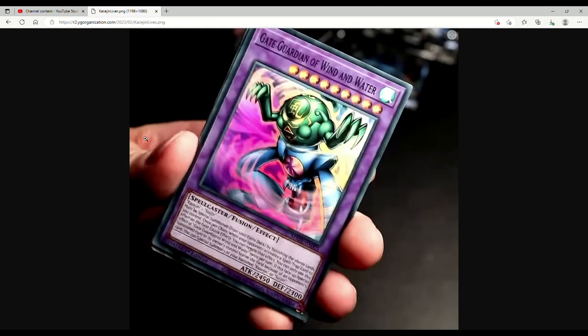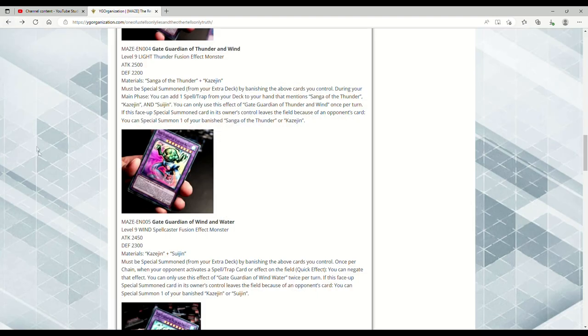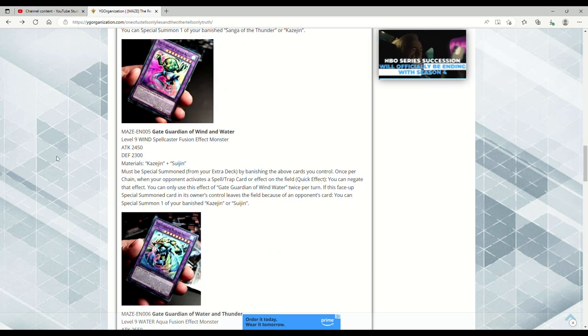Gate Guardian of Wind and Water — this is too much, this is so nostalgic! I don't care if these cards are bad, this is awesome. Level 9 WIND Spellcaster Fusion Effect Monster, 2450 ATK, 2300 DEF. Requires Kazejin and Suijin. Must be Special Summoned from the Extra Deck by banishing the above cards you control. Once per chain — so like Reeshaddoll Wendi — when your opponent activates a Spell, Trap, or effect on the field, as a Quick Effect you can negate that effect.